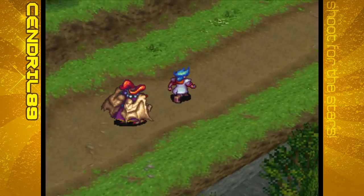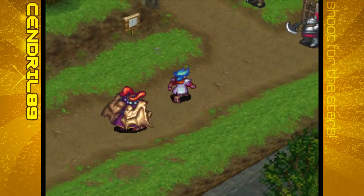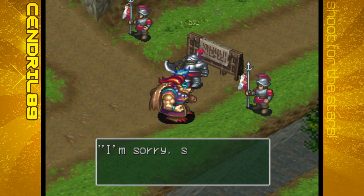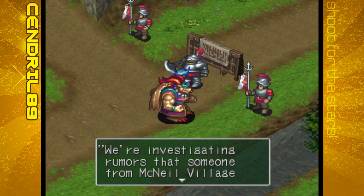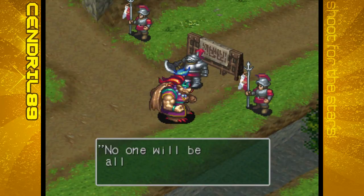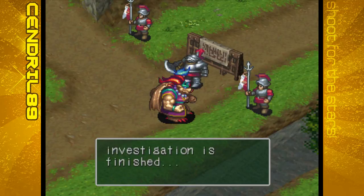We'll have to see what's going on on the road because it doesn't let us just go through it. We're told to wait - they're investigating rumors that someone from McNeil Village has been smuggling foodstuffs onto the black market. No one will be allowed to enter or leave until the investigation is finished.